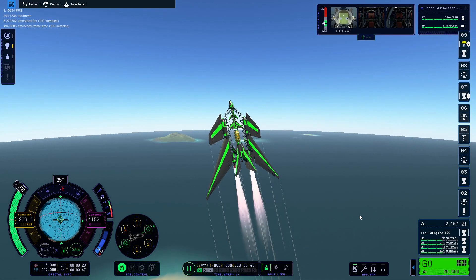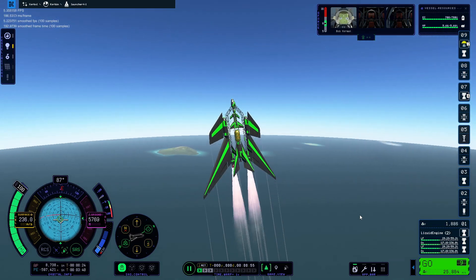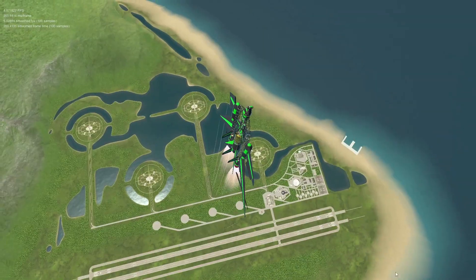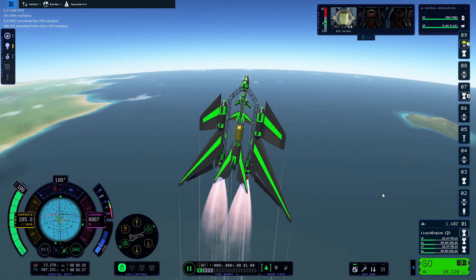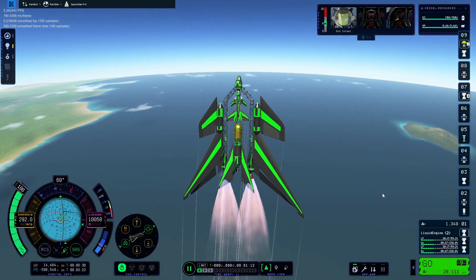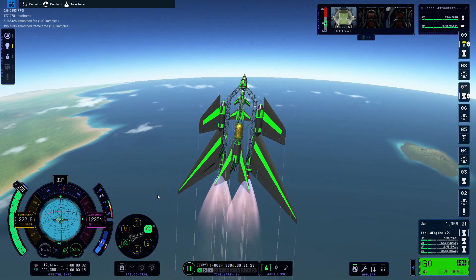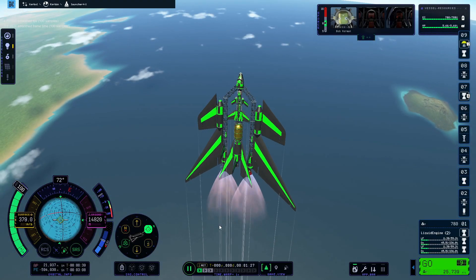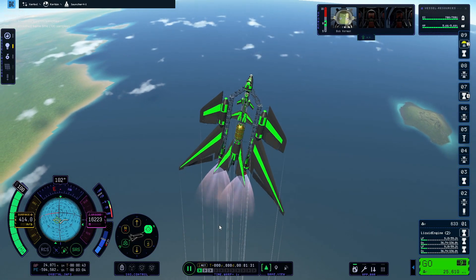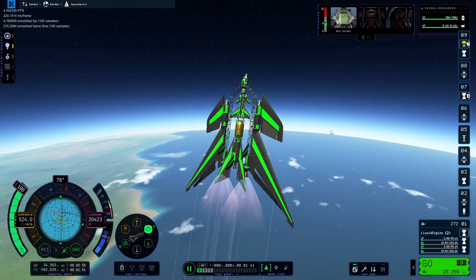Unfortunately, the initial spacecraft had to use regular rocket engines, because jet engines pulled from every single tank, which lagged the game to 1 FPS. One minute of flight time was basically half an hour in real life, and I have a lot of patience, but not enough patience to sit through hours of a single orbital test.